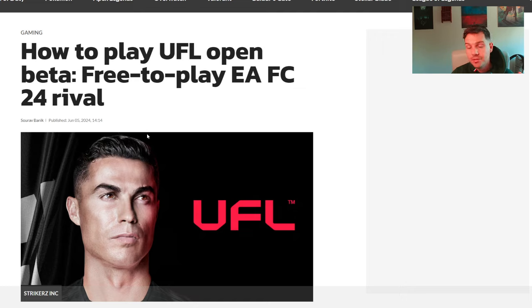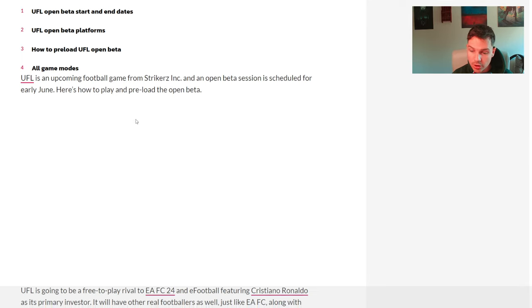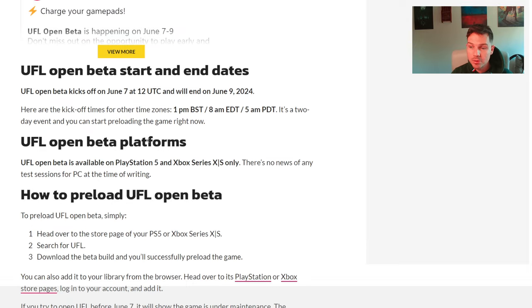I've heard and talked to a few people that have actually played this game in closed beta, but now we're going to be getting a chance to play it ourselves. I'm hoping to stream this open beta, which is a free-to-play football game from Strikers. It's going to be a two-day event starting on Friday and running into Sunday depending on your time difference. The open beta is available for PS5 and Xbox Series X — there's no news of PC versions or test sessions, so it seems to be console-exclusive for the open beta at the moment.